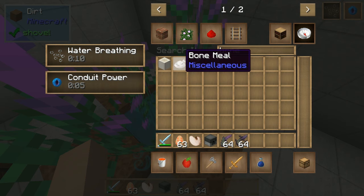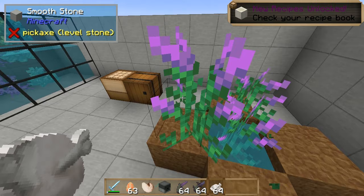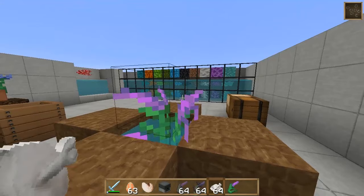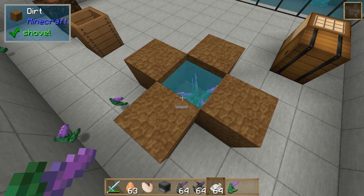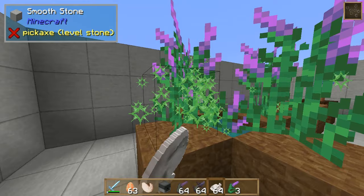I'll just quickly show you the way it grows because it's kind of interesting. We'll just plant it here, and then when we bone meal it, you can see it does grow on the sides like this. And this one still does seem to grow. So that's pretty cool.